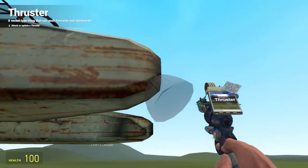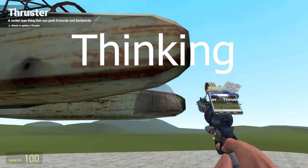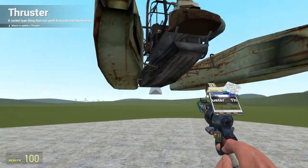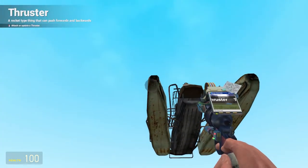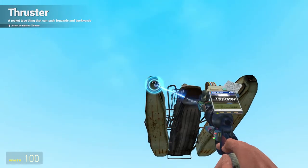On the airboat, there are these flat sections that are kind of curved almost. You're going to want to put the thruster on those. Make sure it's lined up straight — like that.